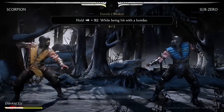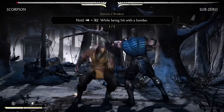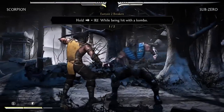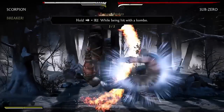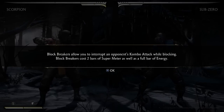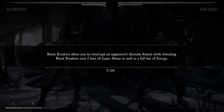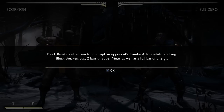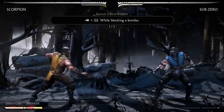Here's breakers — these have been in MK since Deadly Alliance, I think. Breakers are extremely simple: hold forward and R2 while you're getting hit. Block breakers allow you to interrupt an opponent's combo while blocking, but they cost two bars of super meter as well as a full bar of energy. So you're using up a lot of resources.